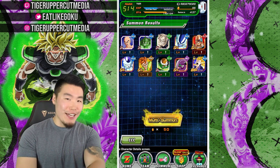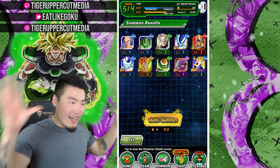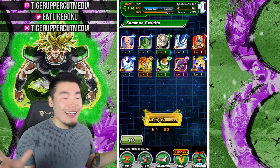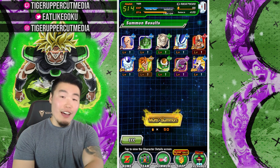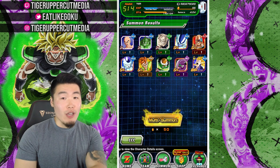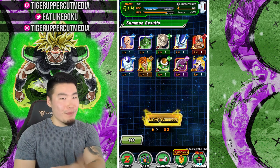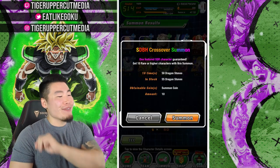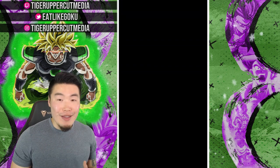Can we please pick up Supreme Kai of Time in this last multi? I am channeling all the energy, all the luck for that thickness. Even if we get nothing in the last multi, we already got Toa, so thickness has been acquired. Mission partly successful.